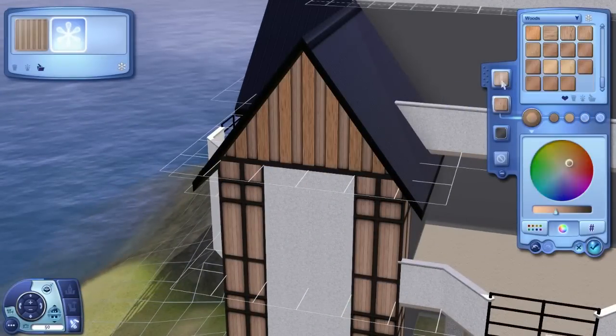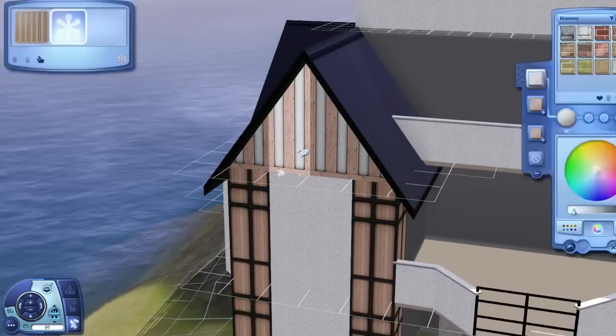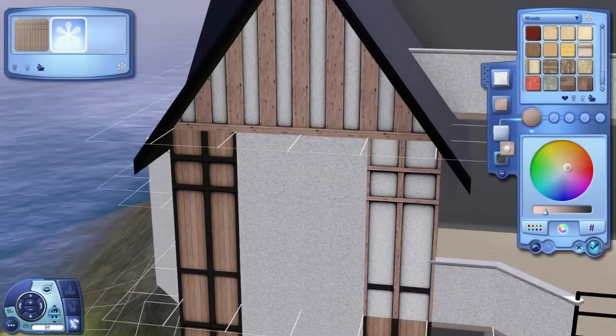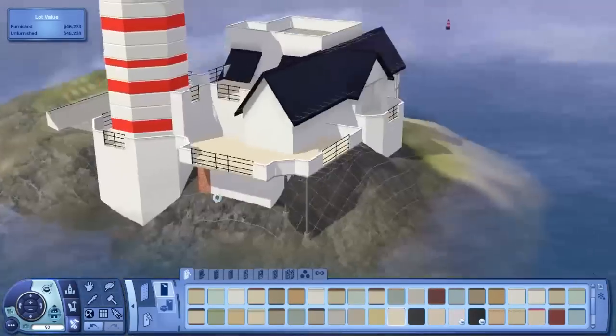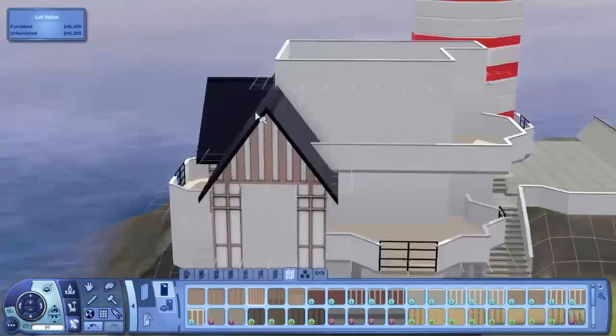I was originally going to go with dark black wood around the edges to match the black railings you can see. But I don't know, that looked terrible. So I inverted the colors and went with nice light woods around the place contrasting the white, which I thought looked actually very nice — especially when I add in all the other detailings as you can see I'm doing now.